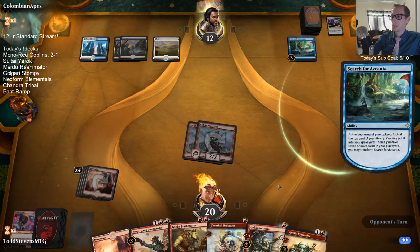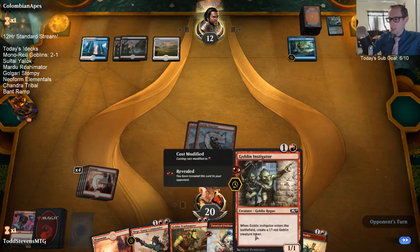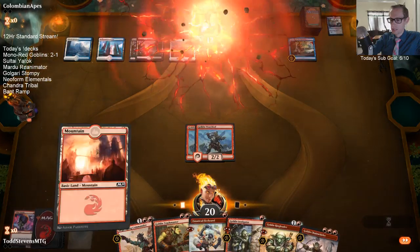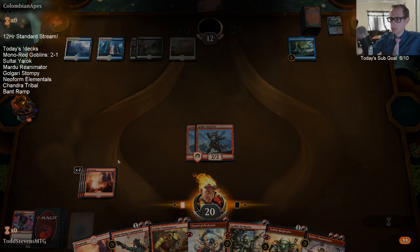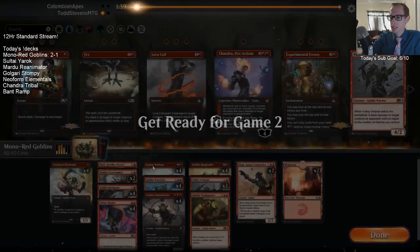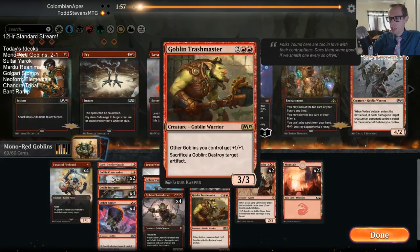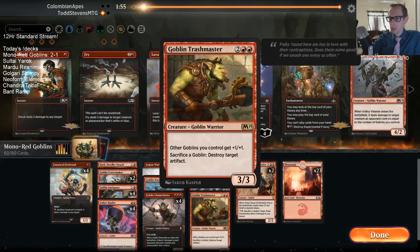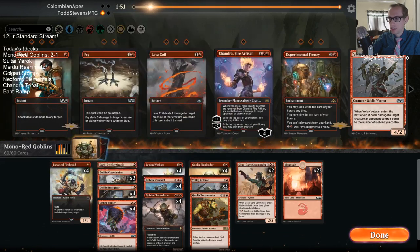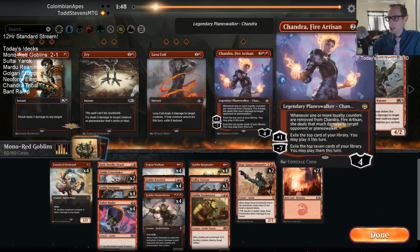Get these one-mana 1/1 hastes — they're dead. They're going to take lethal pretty easily. We play Trashmaster for two mana — the 3/3 haste that grew all the other stuff. The Instigator is going to be one mana. Yeah, they were pretty dead there.